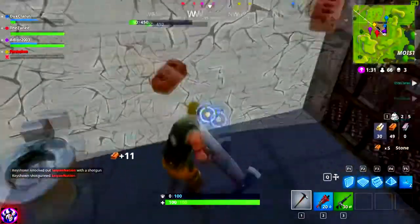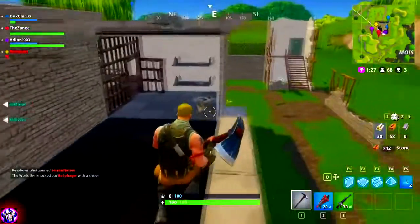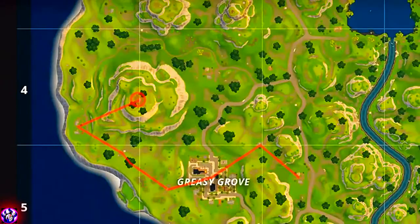Coming in at number three is a pretty amazing spot. I actually got this image online and credit to whoever else came up with this idea. You want to land in the red circle on top of that mountain, grab some loot and chests there, then work your way down hitting the surrounding houses. At that point you're perfectly timed to sneak up on Greasy Grove — they'll be busy looting and you can easily pick them all off, or if no one's there you get all the loot and continue up the path for even more.